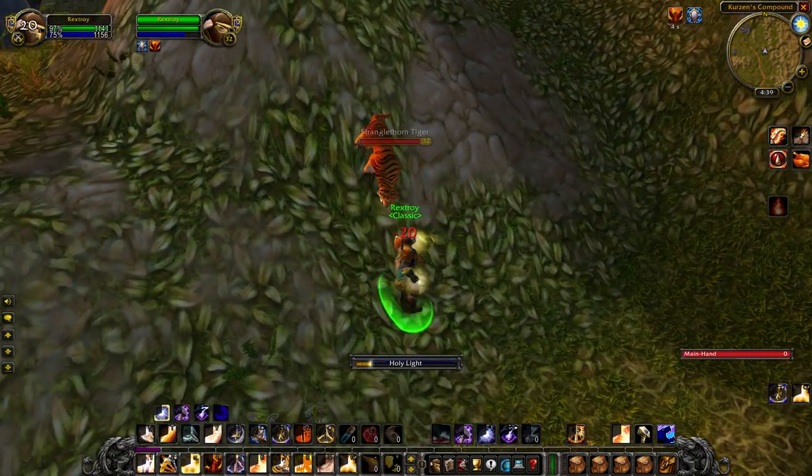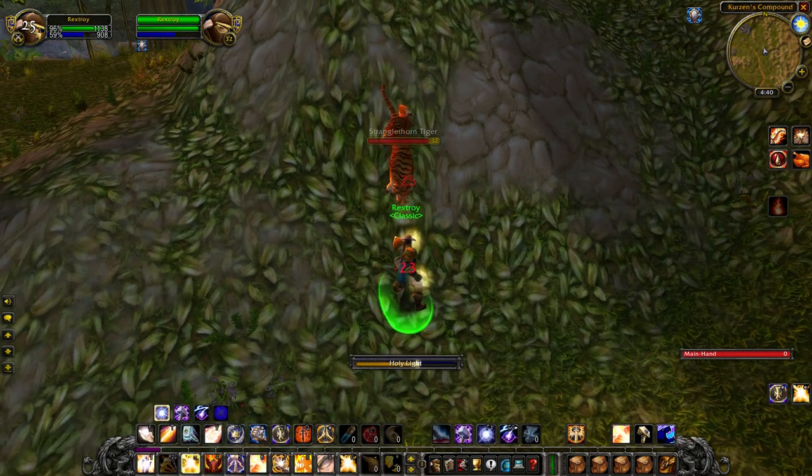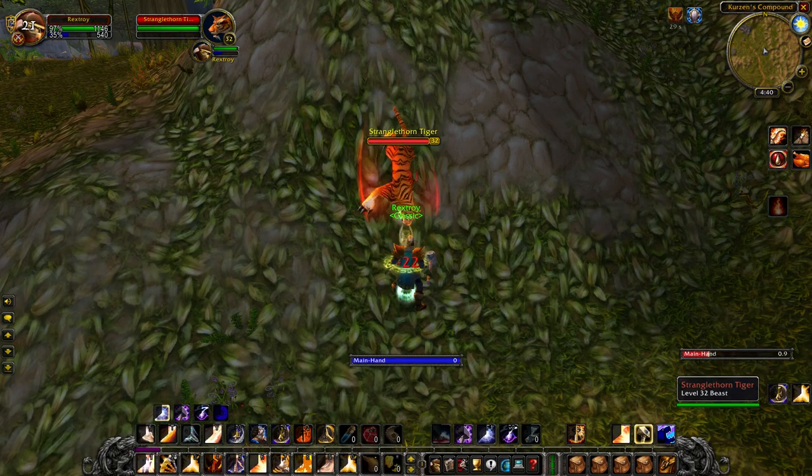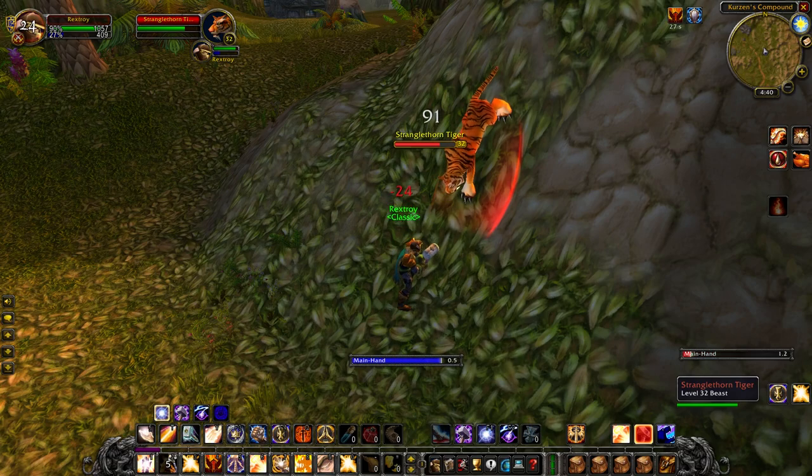Spellbatching causes everything to happen with a delay. In Classic the delay is 0.4 seconds. This is to make Classic more authentic to old vanilla WoW. There's a delay on retail as well, but it's much shorter. The whole spellbatching thing is what enables two mages to polymorph each other, for example.